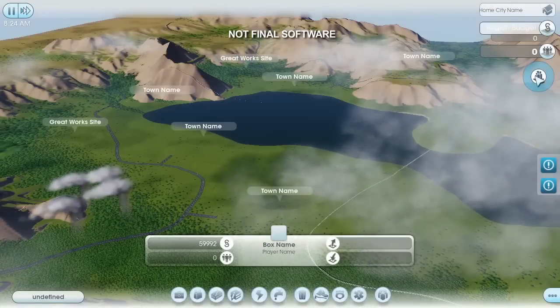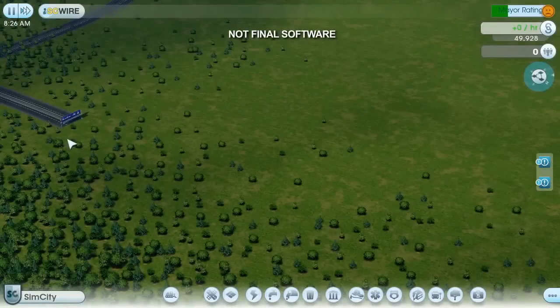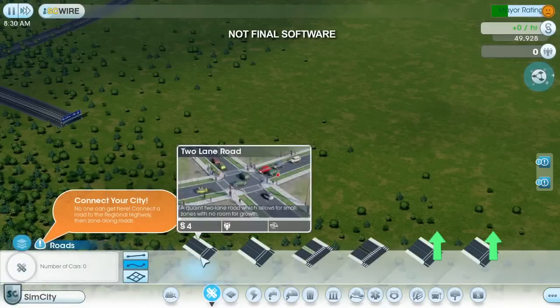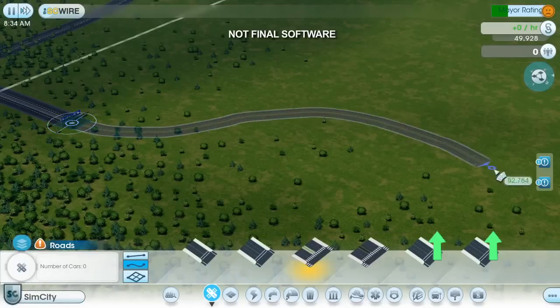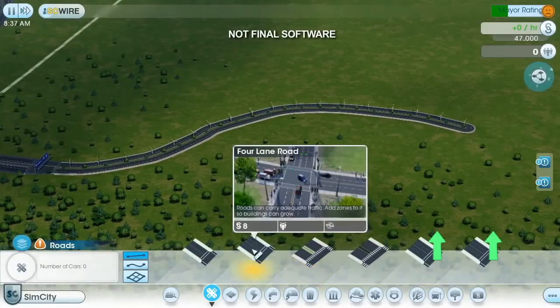Before I can build casinos, I need to establish basic city infrastructure. The first step is to connect to the outside world. This is how construction trucks, moving vans, and tourists will enter my city. There are many different road sizes to choose from. I'm going to make the connection with a wide avenue because I expect a lot of traffic on this road. Off to the side, I'll draw a smaller four-lane street for city infrastructure buildings.